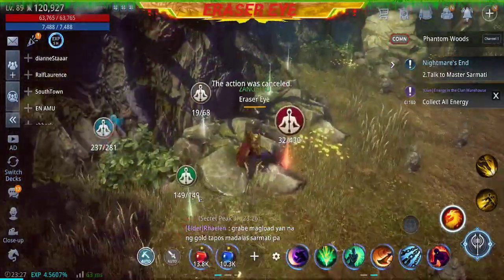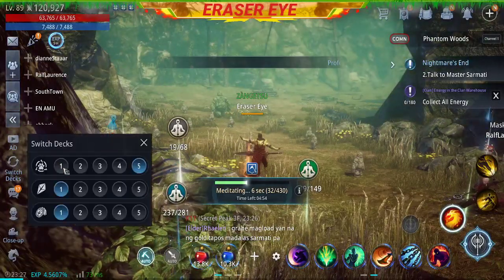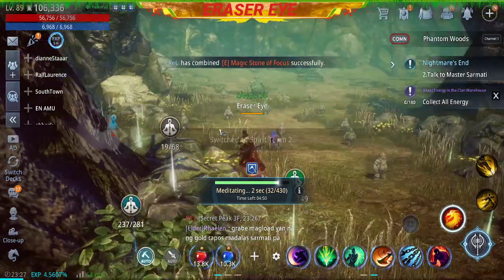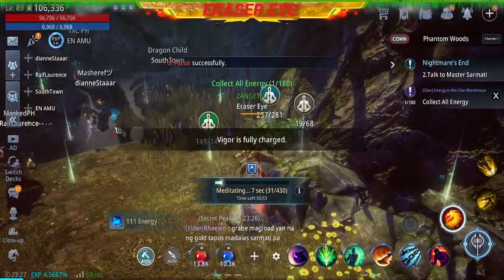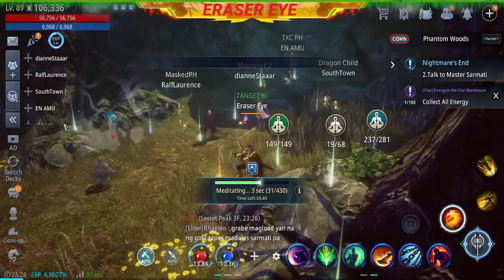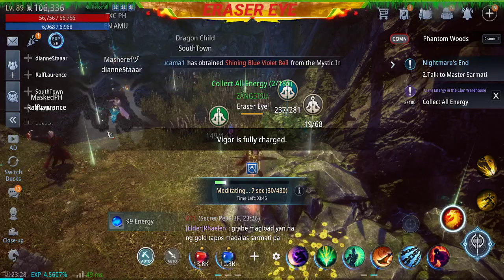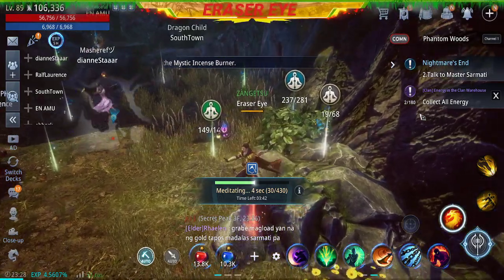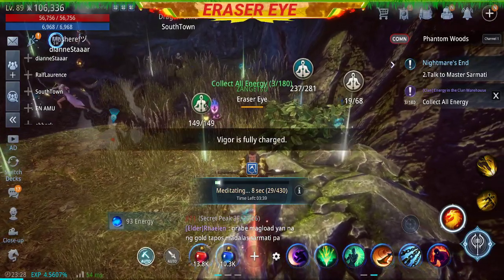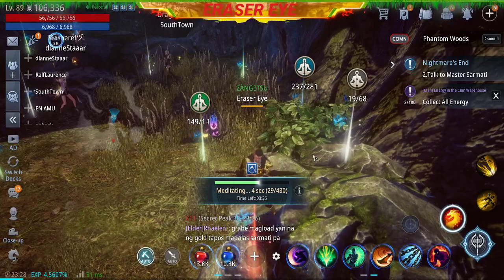You need to switch decks — if you have a farming spirit team, switch to that one and then farm away. We need 180 energy at this point. I'll not let the video run long; this is more like a short video for you on how to farm energy.